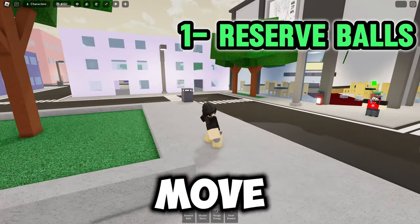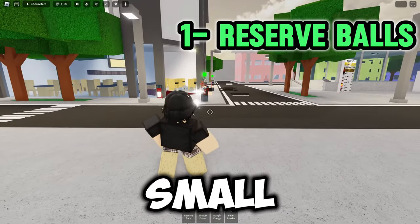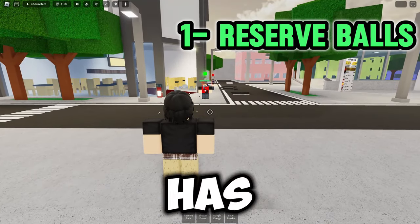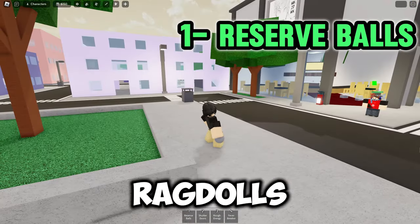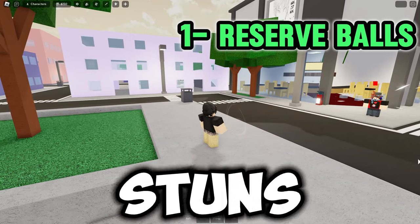The first ability in the move set is Reserve Balls. You flick a small projectile towards the opponent. It has long range but low damage. If hit at close range it ragdolls; if hit at long range it stuns.